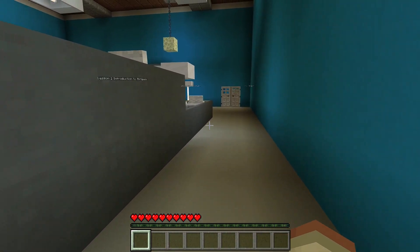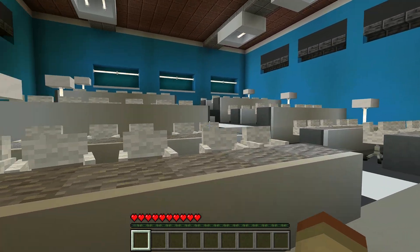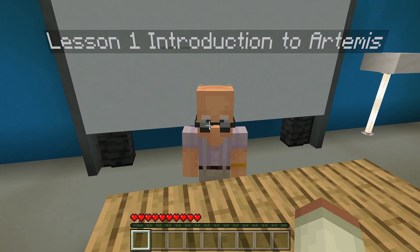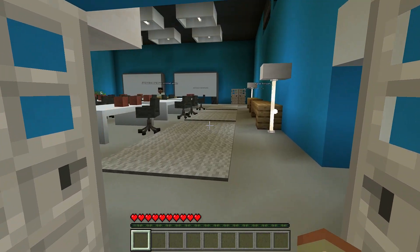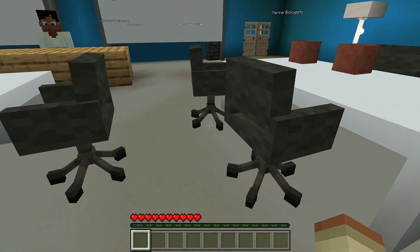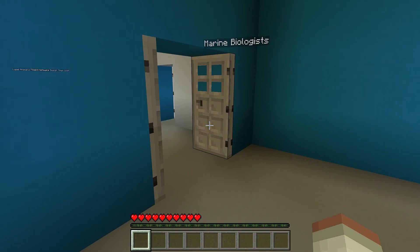Let's go in here — what a very nice lecture hall. And over here I believe we have our professor for our first lesson and introduction. Welcome to the Artemis rocket build world. I'm here to tell you about the Artemis missions. This room has some really nice chairs — I've never seen this before in Minecraft. You can learn about Newton's laws of motion.